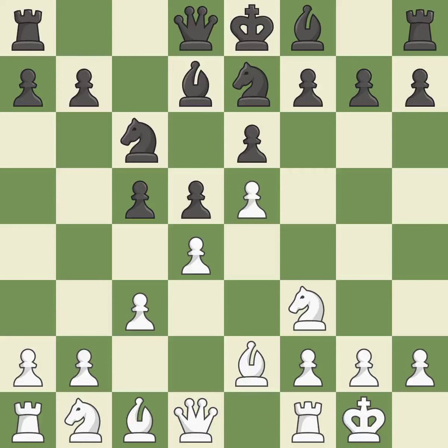Castling gets the king to a safer square, out of the center of the board, while also developing a rook. Castling kingside tends to be safer because the king is further from the center. It is the last book move. A rook enters the action after developing outside of its starting square as a result.